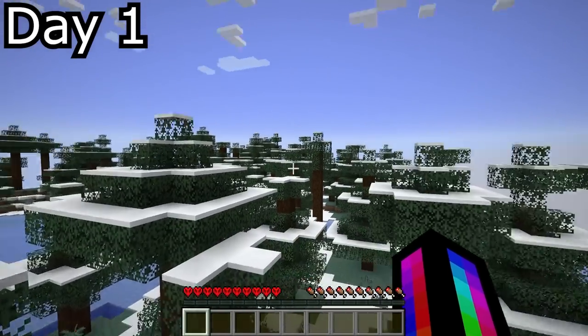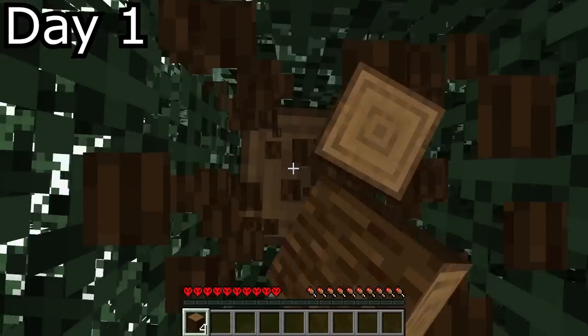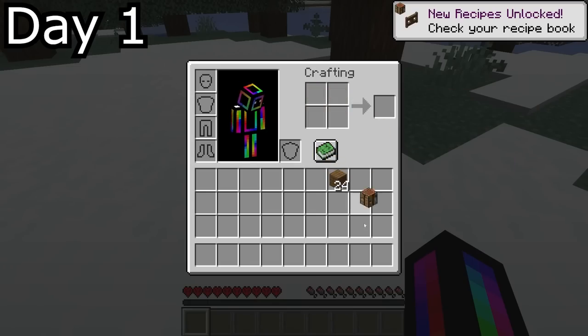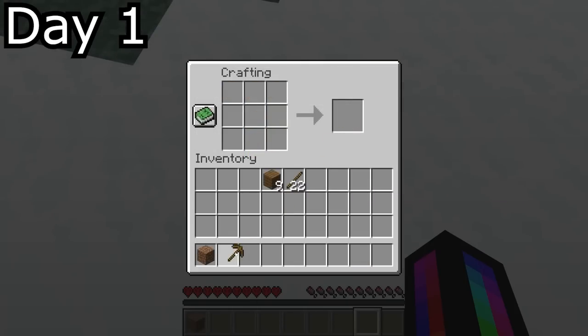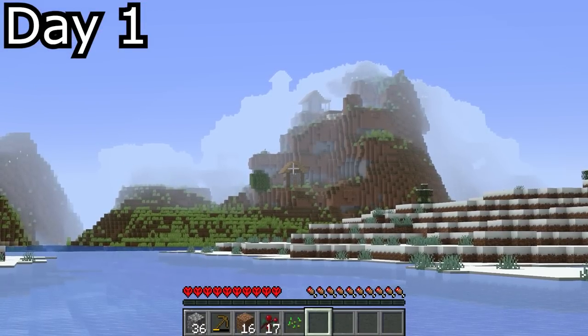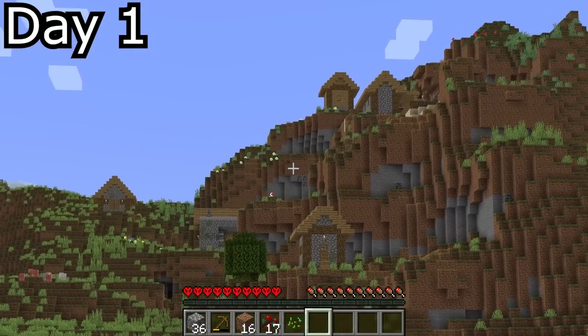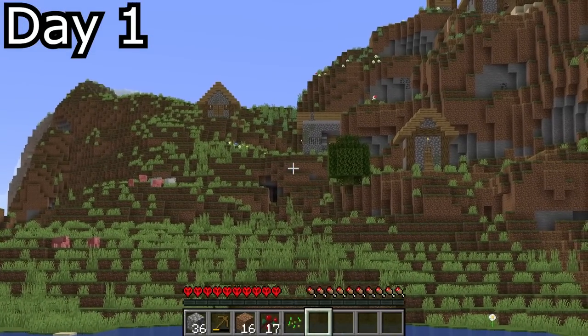On arrival in my world for the first time, I spawned in a spruce forest and immediately punched a tree to get some wood, enabling me to get a crafting table, a wooden pick, and then stone. I spotted a nearby village on the mountainside, which was some mad luck and a massive time saver because my first main goal of these 100 days is to find a village.